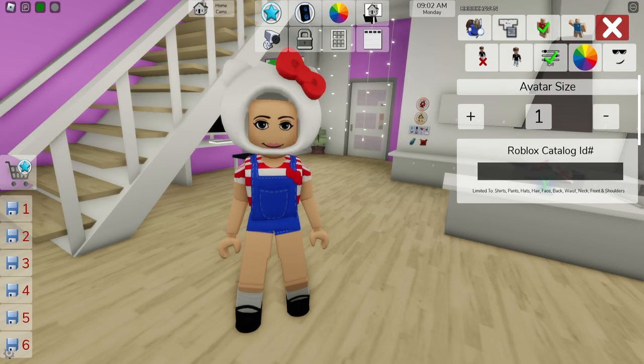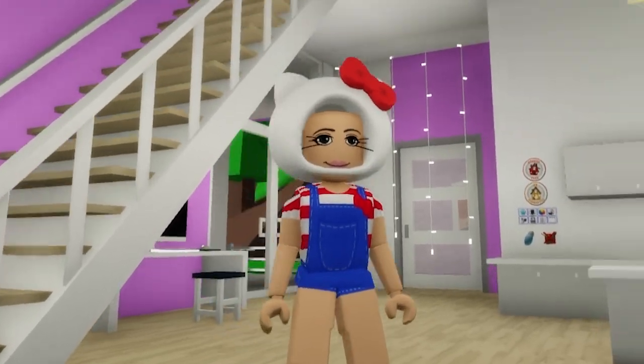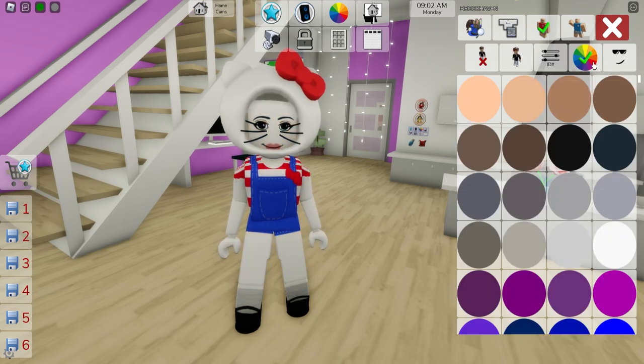Then you can try ID code 677-506-4614 to get these cat whiskers, but you can also deselect them and write 'cat whiskers' here and get these ones quicker. Then open the color section and adjust our skin to this white one.